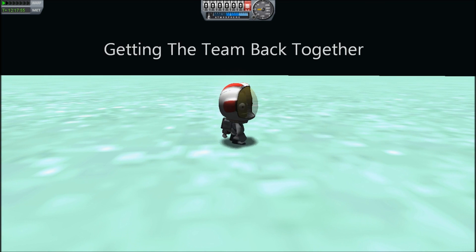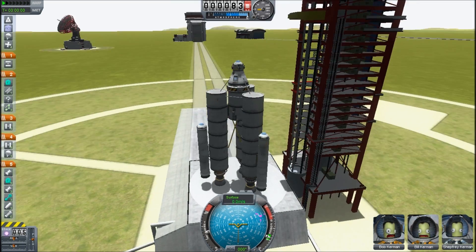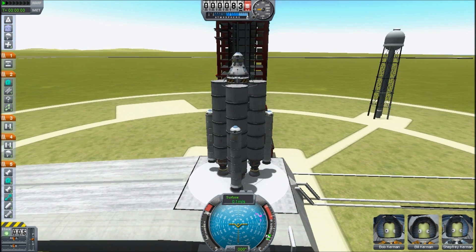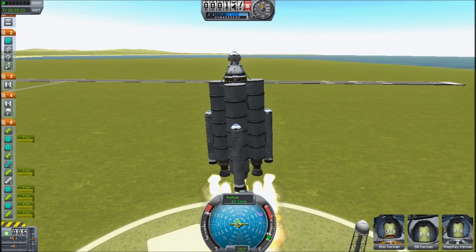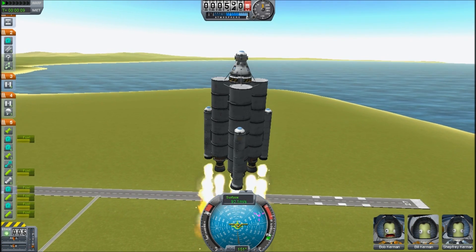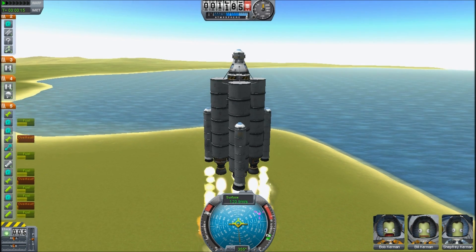When we last left our hero, Jebediah Kerman, he was stranded on the distant moon of Minmus. But back on Kerbin, there is hope. Bob and Bill Kerman recruit some other person whose name I can't remember. They also borrow an experimental rocket — and when I say experimental, I mean they've changed all the thrust and fuel consumption numbers for all the rocket motors, so I have no clue if this will even get to the moon, never mind Minmus.